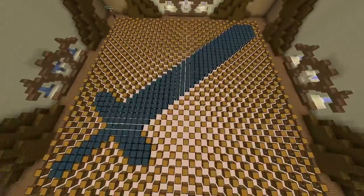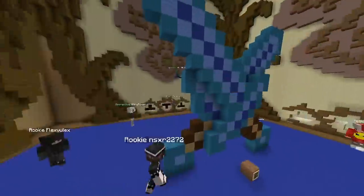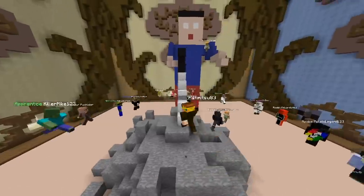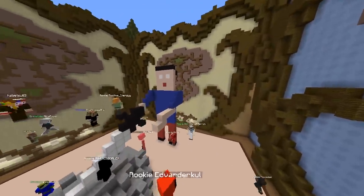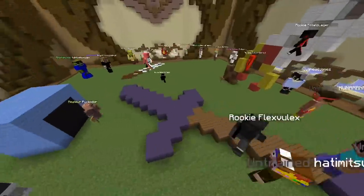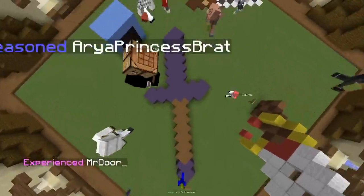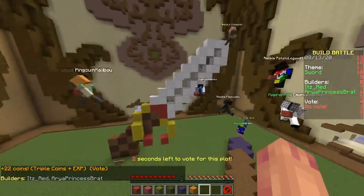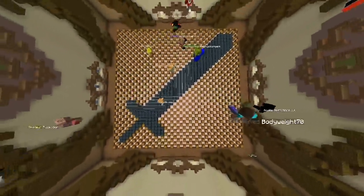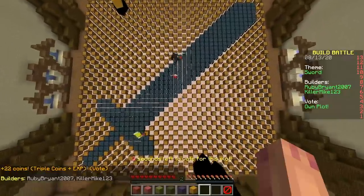That's our sword - is it gonna win? It's pretty epic. That's a lot of chests. Time to start voting! We got a diamond sword, two diamond swords, big swords, nice - King Arthur pulling a sword from a rock? His name is Bobby? No - we have an epic sword, but the handle is much longer than the blade. Maybe it's a dagger. There's ours!